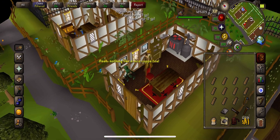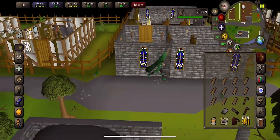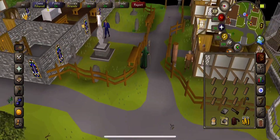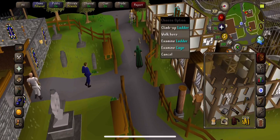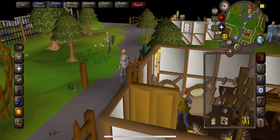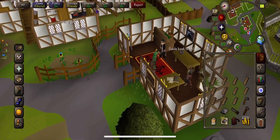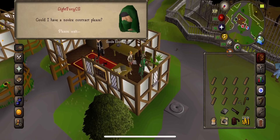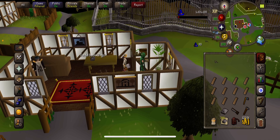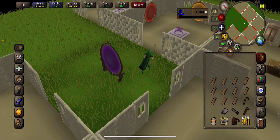Estate agents are based relatively local to where all the contracts are. As you can see here, it is just back past the church — that was Ross. Amy is upstairs via a ladder, and Noella is just north of the market. The estate agent is here, so we can go and grab another contract from Ellie. She sends us to Falador — absolutely. Straight to the house teleport and we go straight to Falador.